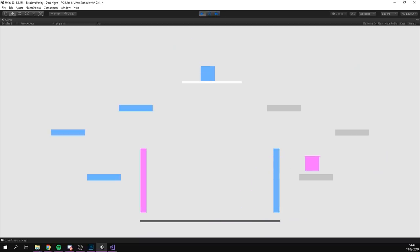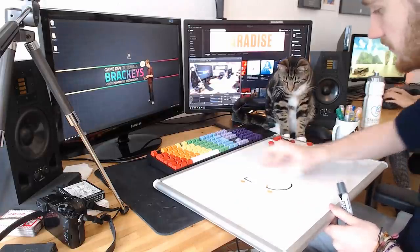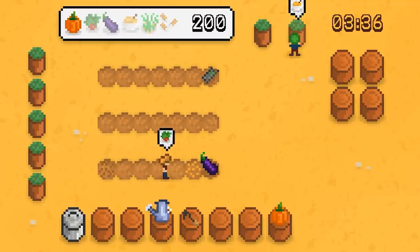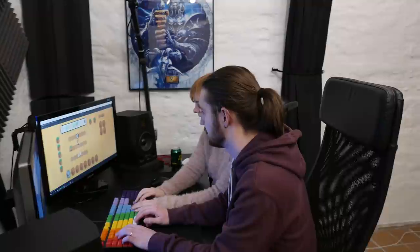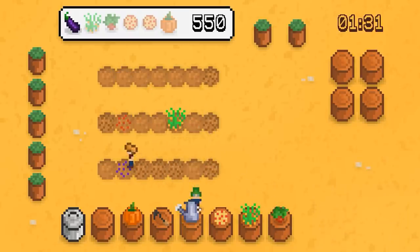Before we get into playtesting itself, we first have to figure out when to playtest our game. I would say start as soon as you have a working prototype. You really cannot test too early because you don't want to spend a lot of time just to figure out that your core gameplay isn't fun. I made this mistake with my jam game Farm Alarm — I waited until the last minute before playtesting, which was a super bad idea.